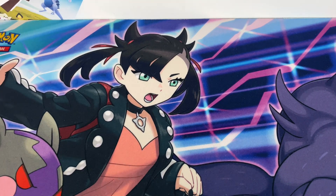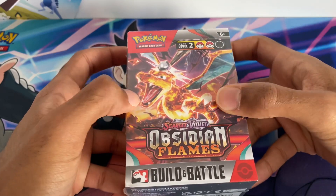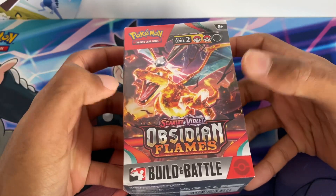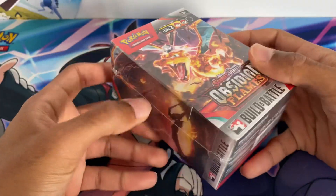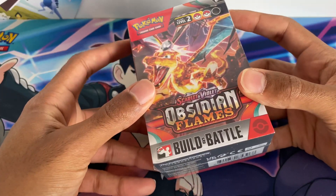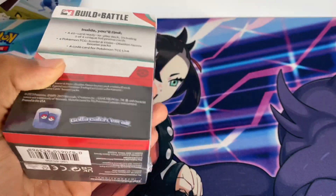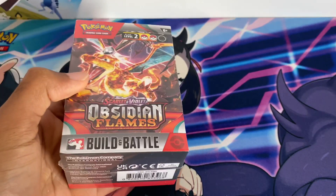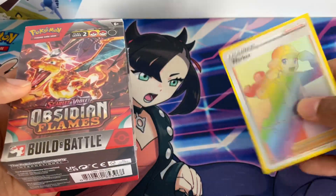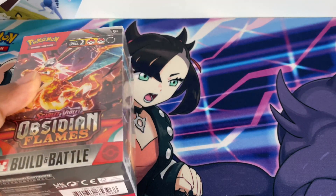It's been a while guys. The Cosmic Huskies is back with the Scarlet and Violet Obsidian Flames pre-release box, which I got for £25. I got it from Excelsior — they had the last few pre-release boxes, which I forgot to attend. And from 8bitplanet I bought Rainbow Workup for £15, which I need to complete my full art trainer collection.